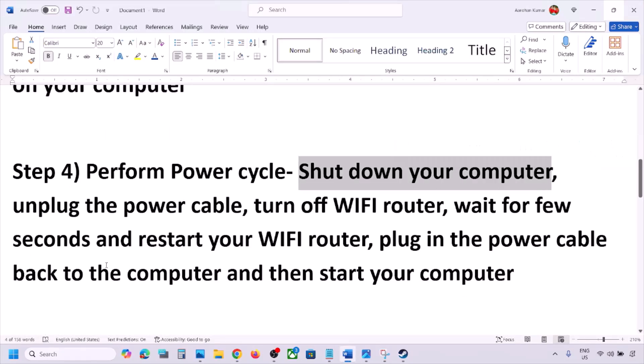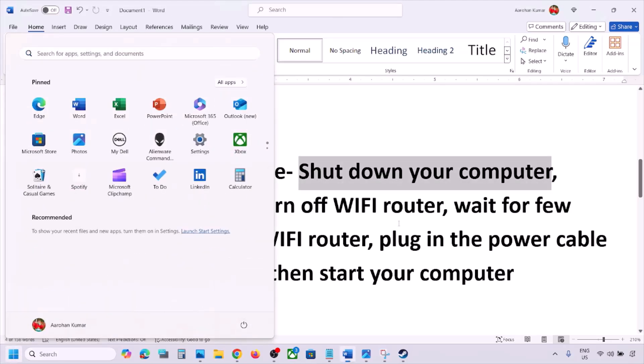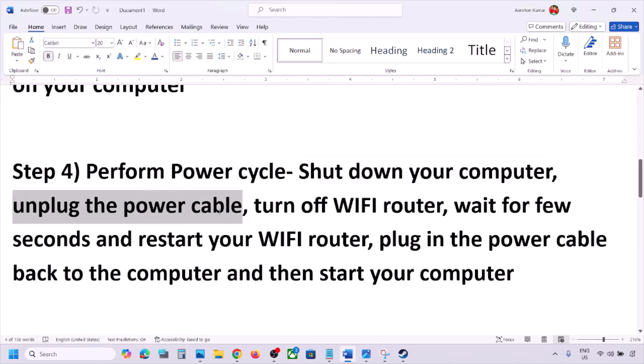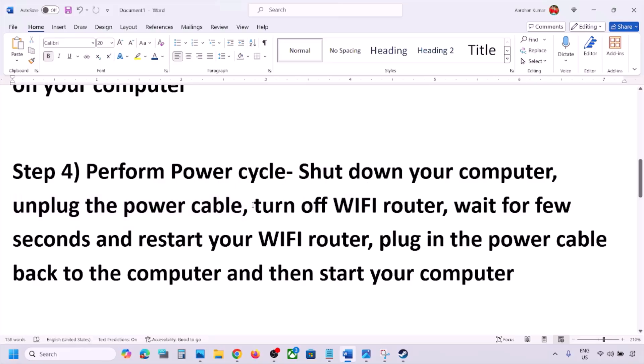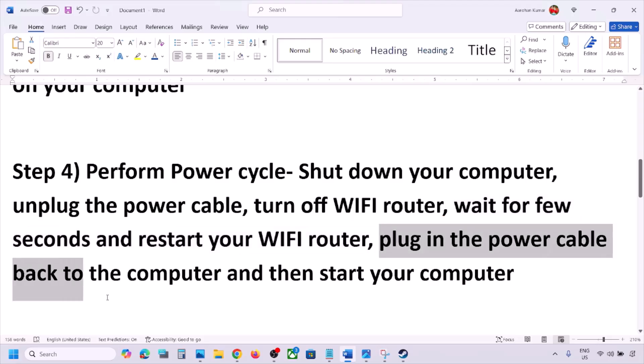The next step is to perform a power cycle. First, shut down your computer. Once shut down, unplug the power cable from the computer. Then turn off the Wi-Fi router, wait a few seconds, restart your Wi-Fi router, plug the power cable back in, and start your computer.